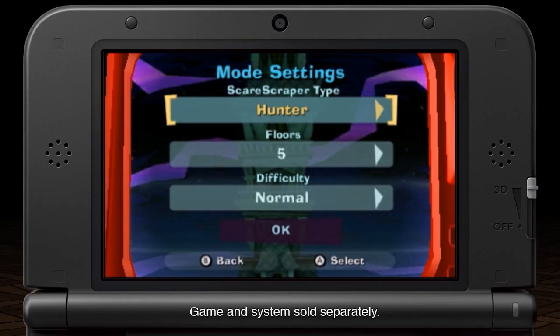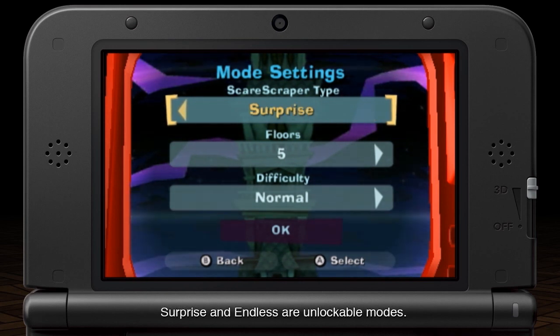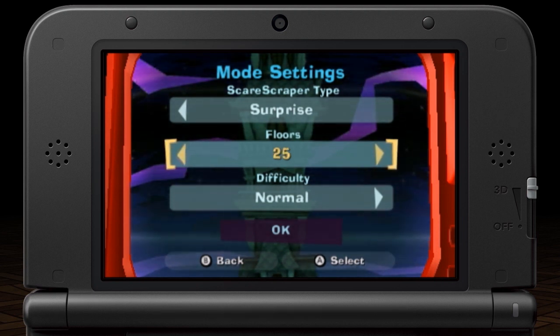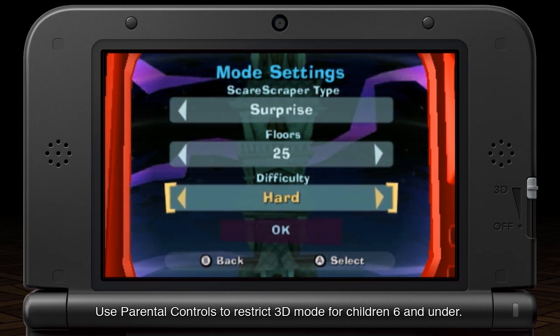In Scare Scraper you've got four modes: Hunter, Rush, Polter Pup, and Surprise, which is a combination of the previous three. You can also select the number of floors from 5, 10, or 25 to as many as Endless, as well as choose from three difficulty levels: Normal, Hard, and Expert.